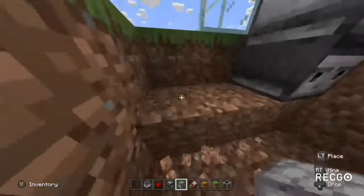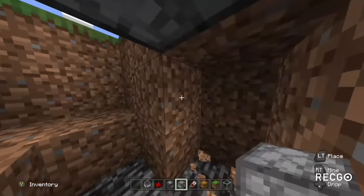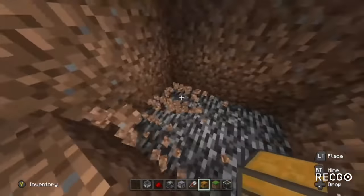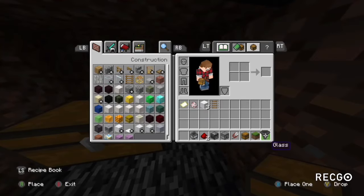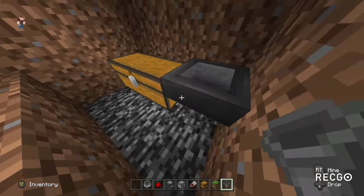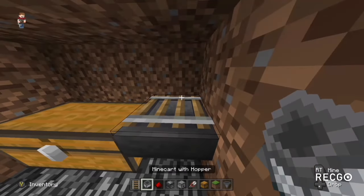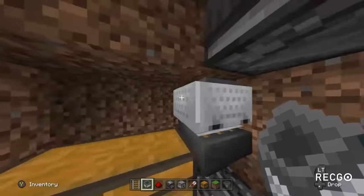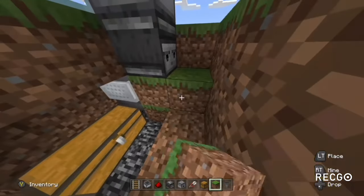And then under the grass block what you need to have is next to it a storage item — so a chest or a shulker box will be fine, but I'm going to go with a chest. And then you get a hopper facing the chest like this, and then you place a rail on top with a hopper minecart.